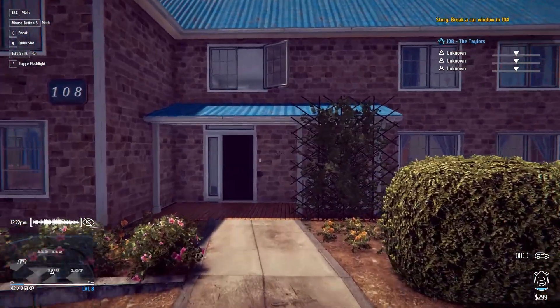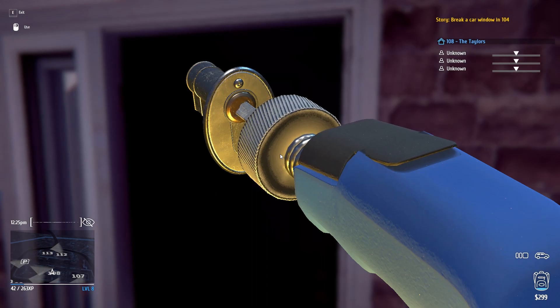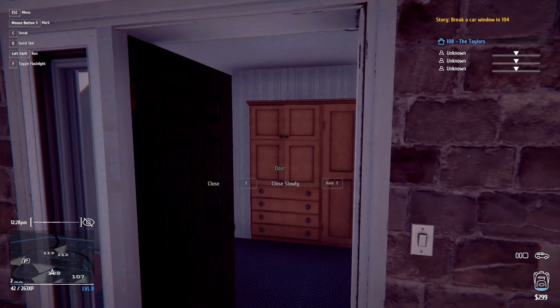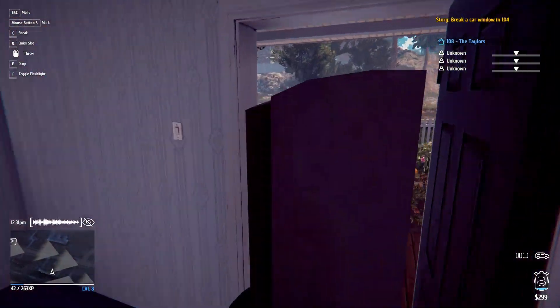For 108, pick the front door. Go to the left and the TV will be on the left. Take it back to your car.